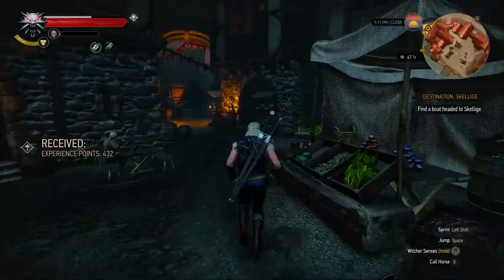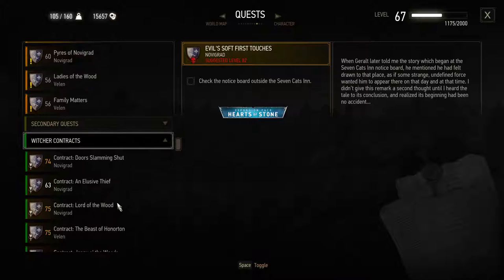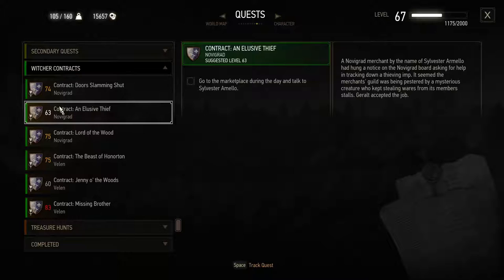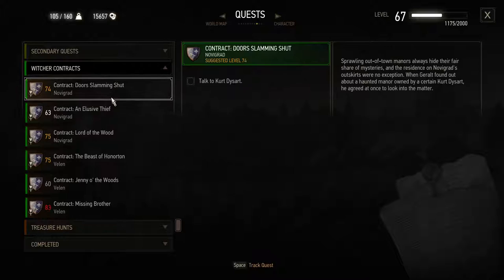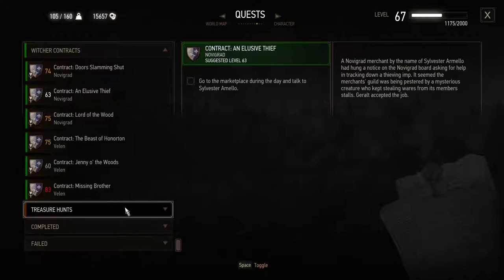I've been so busy doing side quests in this New Game Plus I haven't even done the Velen quests properly yet. But in my opinion the contracts are the coolest thing. We're gonna do another one - An Elusive Thief. Or I could do this other one, but I think I'd get blown away at level 74. I don't even think that one is that interesting - I think it just comes down to elves, it's not a monster fight.